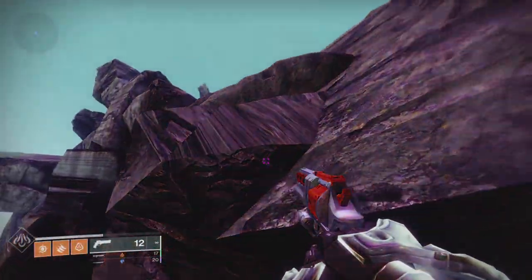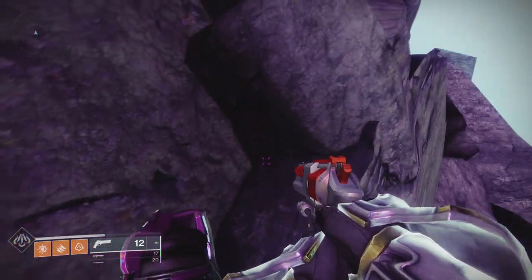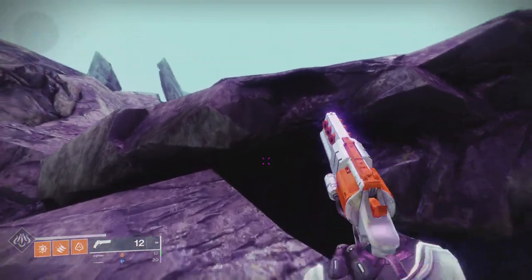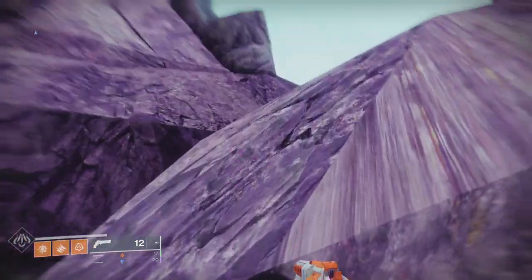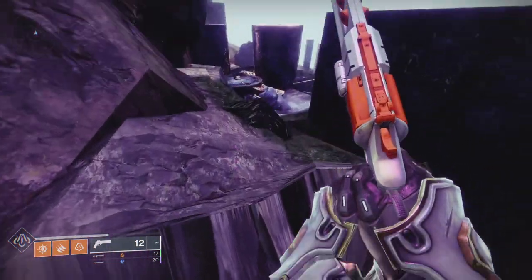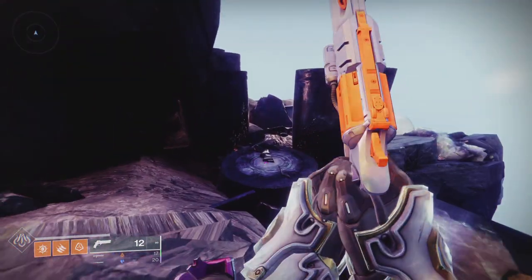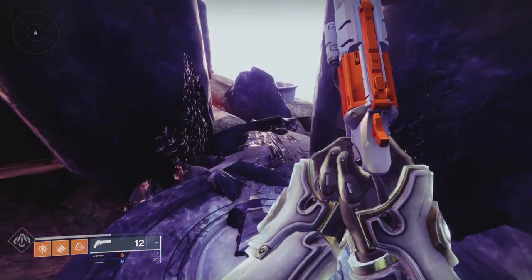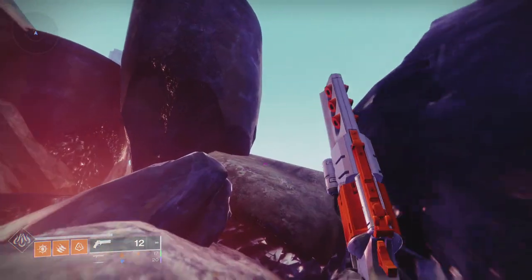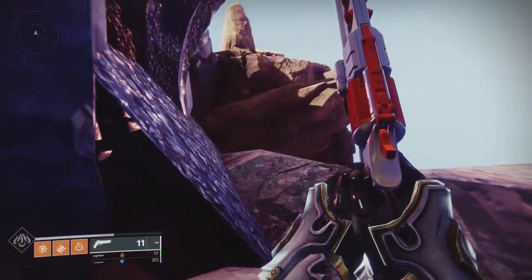Then you're just going to want to climb this mountain — follow the way I go up. Once you're on this, go ahead and jump over this rock that has horribly bad textures. Jump over this stuff — I don't know what this is — go onto these blue rocks and back onto this one, and then over here.